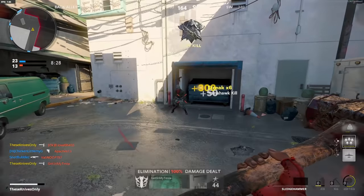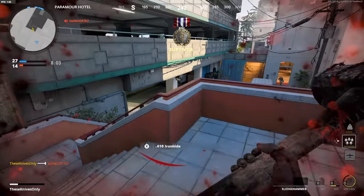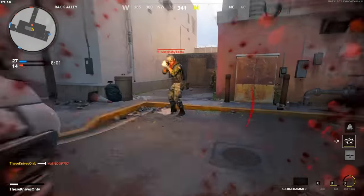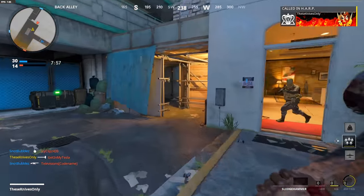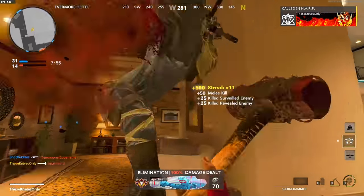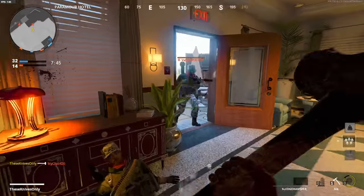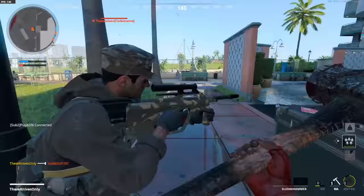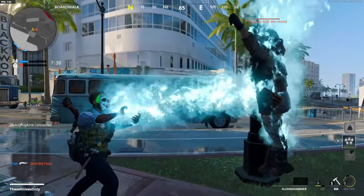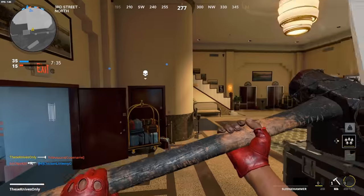I could have got a quad tomahawk! The lunge is kind of nuts on this sledgehammer — it can be rough to get the lunge, but if you can get it, you're good. Got an execution — let's go! I don't need them but I like the execution, and it was on a codename player too.